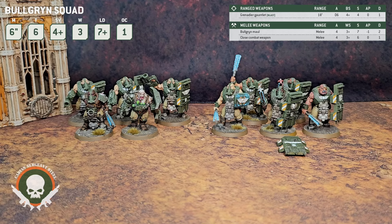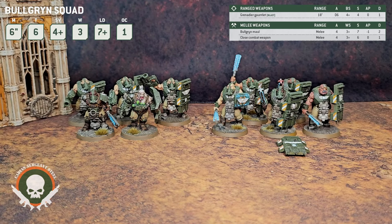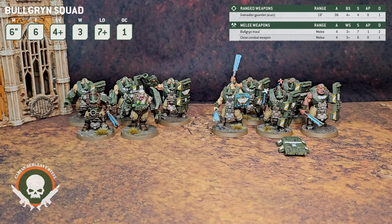For melee weapons, we have the Bulgrin Maul — their electrically charged beat stick. It is melee, 4 attacks, Weapon Skill 3, Strength 7, AP minus 1, flat 2 damage. So it's the old autocannon profile but as a melee weapon with 4 attacks. Hitting on 3s is really good — you're really going to be able to smack some people around. We'll get to that more in a moment.